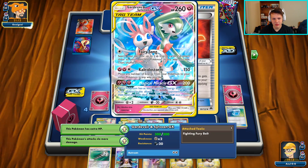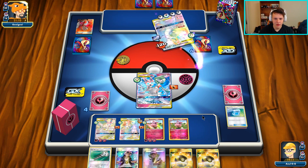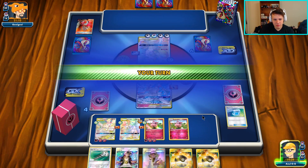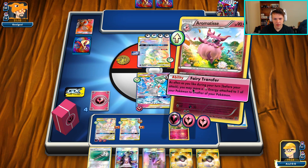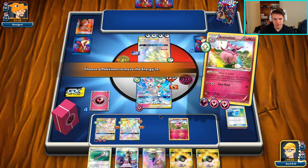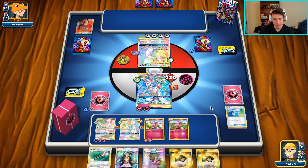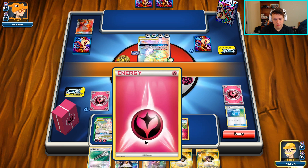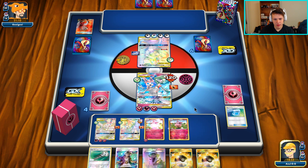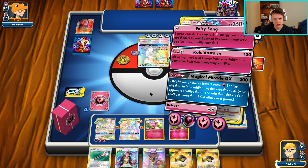They do have a lot of stuff set up. I'm not 100% confident in this matchup anymore. There's a Guzma on my Guardian - I assume they're going to Damage Change here. But then we can go ahead and punch with Storm, so I think this is actually a mistake from our opponent. Now we can Fairy Transfer up and punch with Storm.